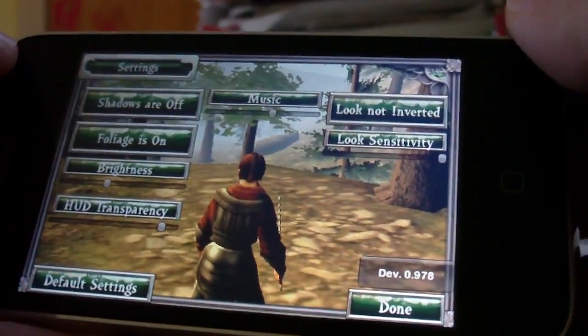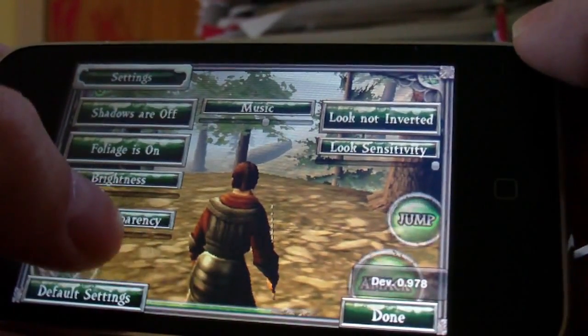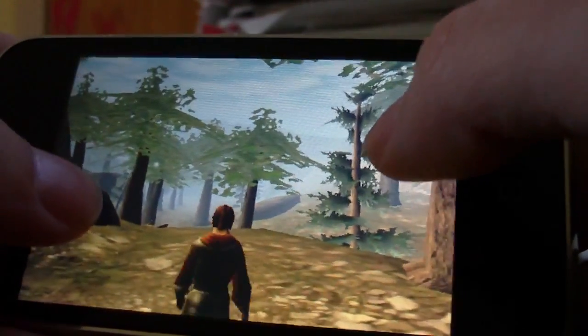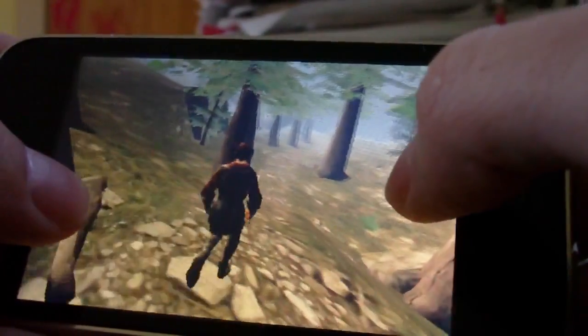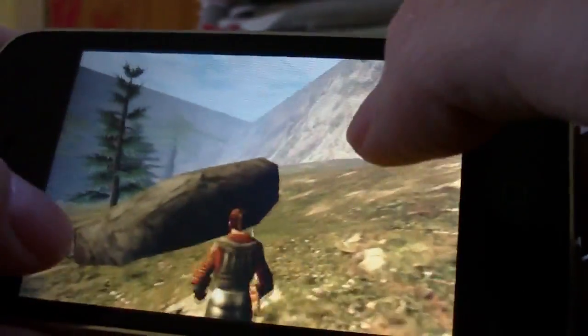Another cool thing is the new HUD transparency that Russ put in. You can actually turn it all the way off, so now I'm just looking at the screen with everything in view — nothing obstructing it. I can still run around and play the game without any problems.